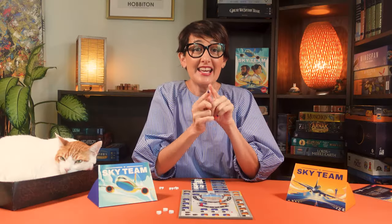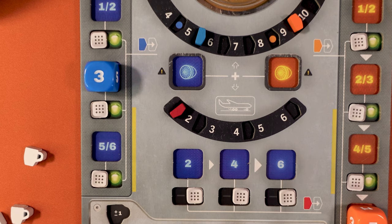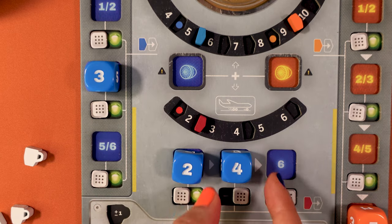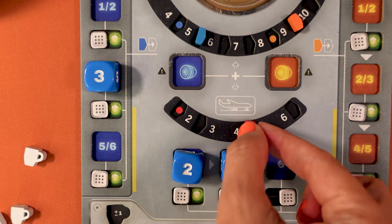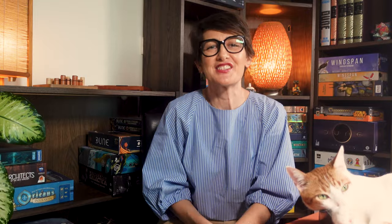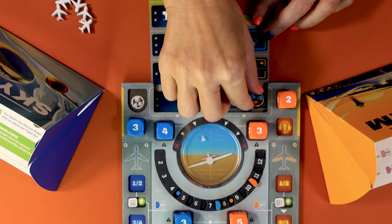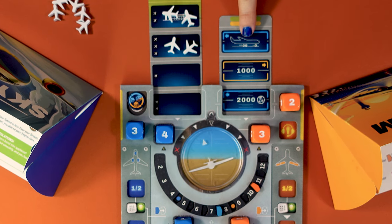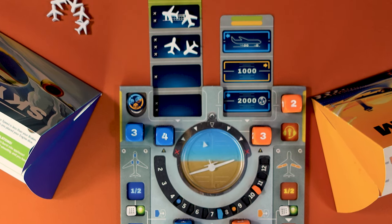One last action is for the pilot to brake — this must also be done in order and with specific dice. While it helps to do this before you land, you don't have to activate the full brakes to win the game. When all players have placed their four action dice, check the end of round conditions. Lower the altitude track one step or 1,000 feet. If you have not reached zero altitude, you have not yet landed and can start the next round.